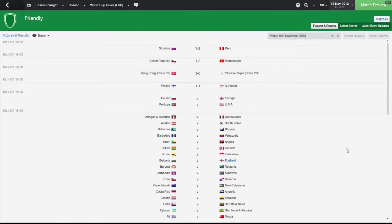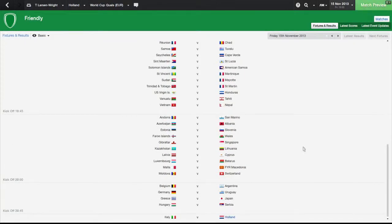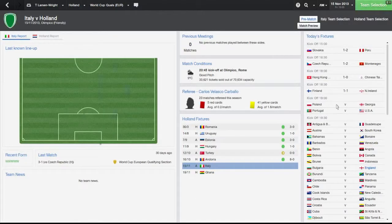Hey guys, Chiabinu here and welcome back to another episode of my Football Manager World Cup Series. We are going to be playing Italy away in our first friendly. This is the first match I could genuinely lose, although Turkey could have been that game.